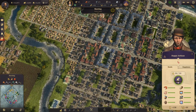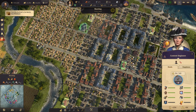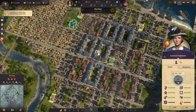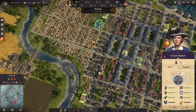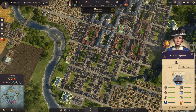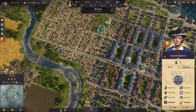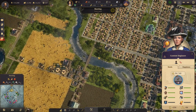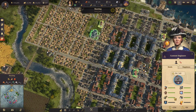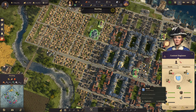Welcome back to Anno 1800! We have a bit of a problem because we need electricity for our engineers over here and right now I have absolutely no way of getting it in there. So what I'm gonna do is move a bunch of houses so that we can fit a rail track in between the two roads here, and then the rail track can come across and go in there. They also need light bulbs, pocket watches, and soon they'll need a bank.